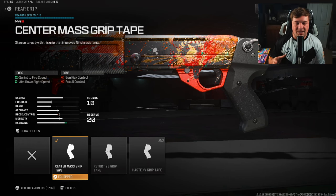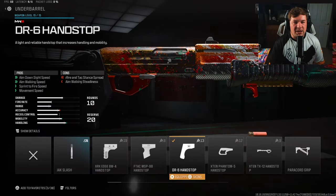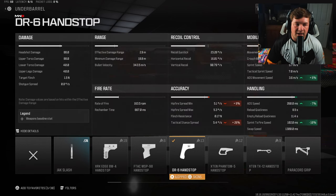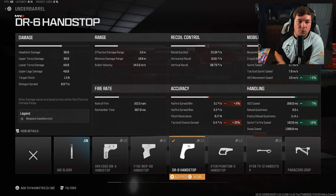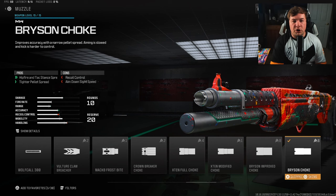For the rear grip, you want the Center Mass Grip Tape. It's an aim-down-sight speed style of build, so sprint-to-fire and ADS speed are gained here — a 3% increase to ADS along with 16% to sprint-to-fire. Another attachment targeting movement and handling is the DR6 Hand Stop. Movement is important, but not more important than ADS and sprint-to-fire speed — we're gaining 7% ADS and 10% sprint-to-fire speed.